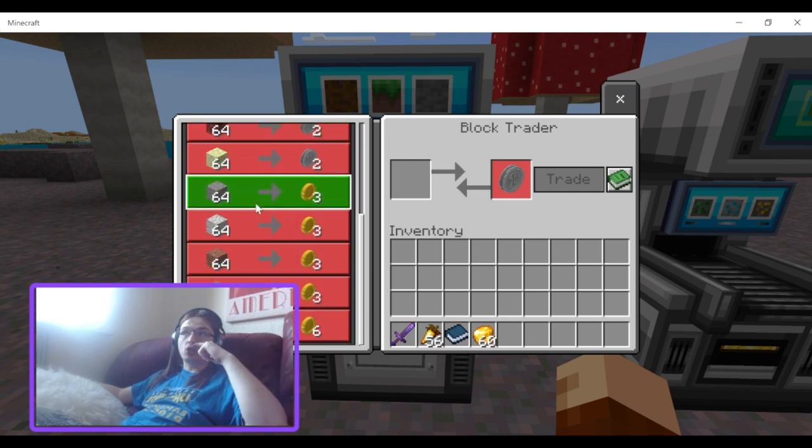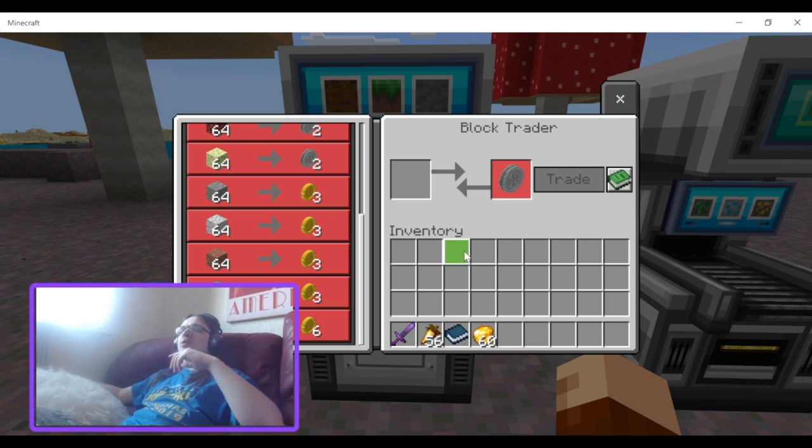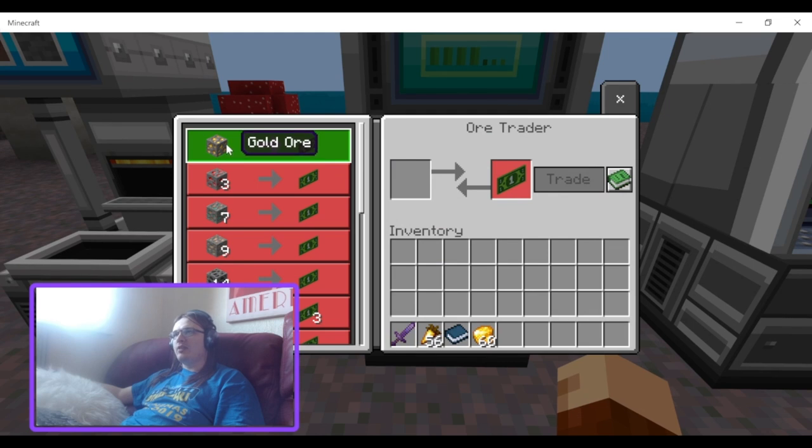Then 64 obsidian for six gold coins — yeah that seems fair, because obsidian is not difficult to get in small quantities, but in large quantities it is very time consuming, and you're working around lava unless you're going to the End.